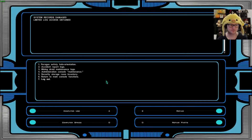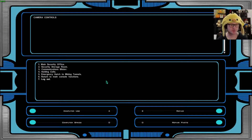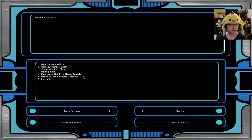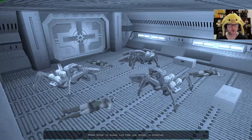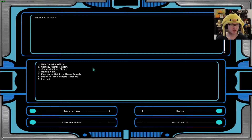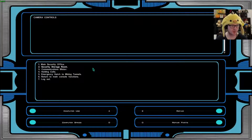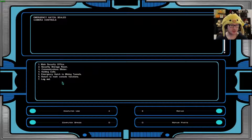Return to main console functions. Accessing remote camera controls — main security office, that's us. Security storage room, okay there's some droids. Communications blister. Holding cells — hey, there's a guy. Emergency hatch — that's just where we were. Let's log out.